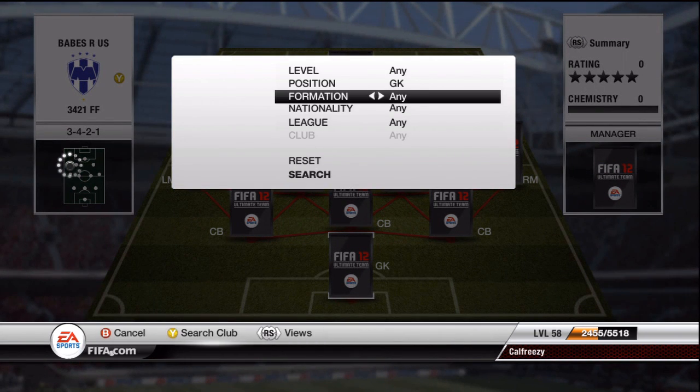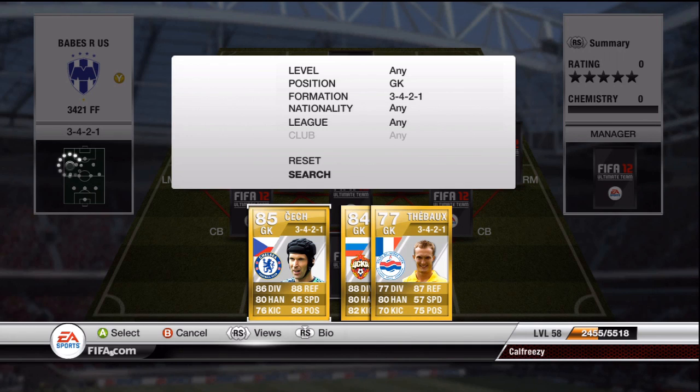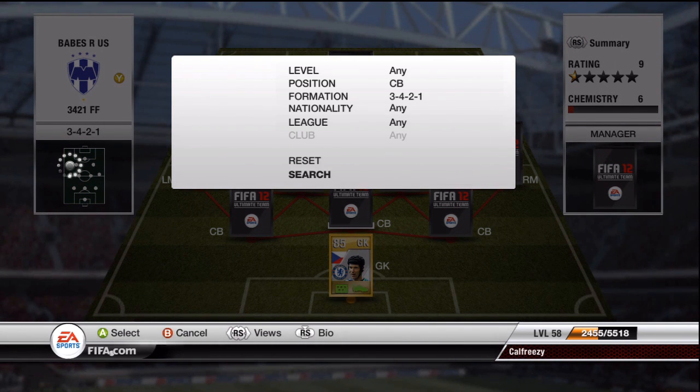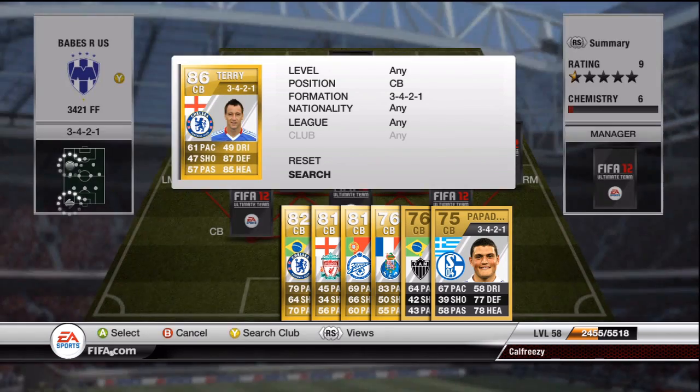This is kind of like a variation on the 3-4-3 formation. The 3-4-3 formation is kind of like the 4-3-3 formation in the sense that you have your left wing, your striker, and your right wing and they all play quite far apart at the top. But this team is a hybrid between like a Chelsea, Porto, Premier League, La Liga or Real Madrid formation. It's really quite strange to be perfectly honest with you.